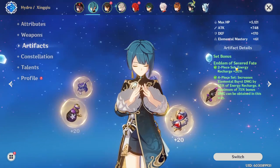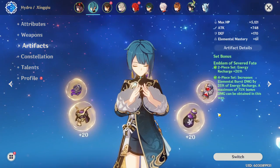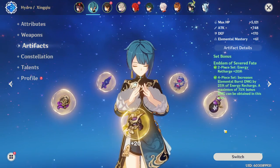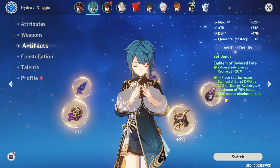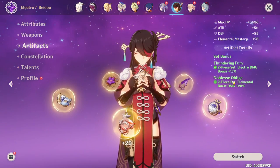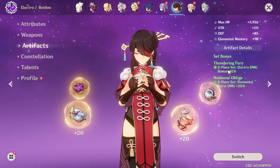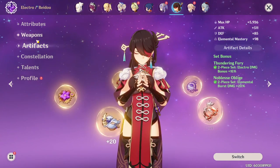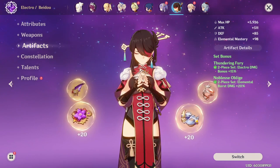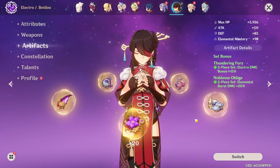That's probably information you already knew. However, the 2-piece set of this artifact is very underrated and something I want to go into more detail on. Even in situations where the 4-piece doesn't give you as much damage as another set like 2-piece Noblesse Oblige with another 2-piece, the Emblem's 20% energy recharge usually makes it better. Let's use Beidou as an example — she would usually run 2-piece Thundering Fury with 2-piece Noblesse Oblige, and she can be run on as low as 135 energy recharge in a good comp, which is the low estimate we'll work with to show that even here the Emblem set is still OP.